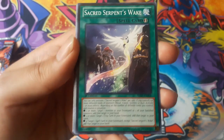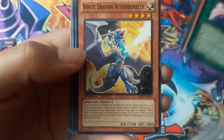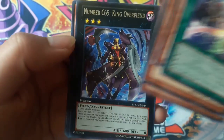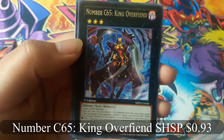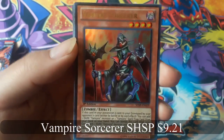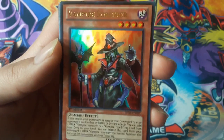Sacred Serpent's Wake, number C65, King Overfiend for a rare, and Vampire Sorcerer for an ultra rare — that's cool.